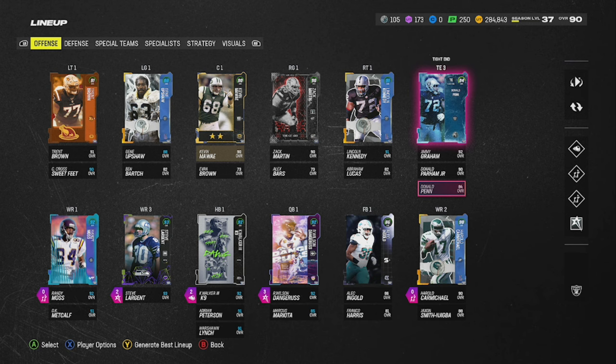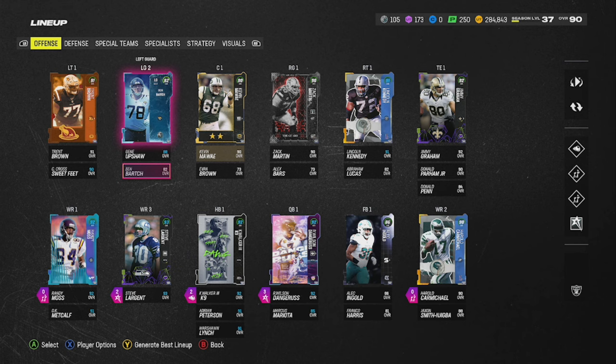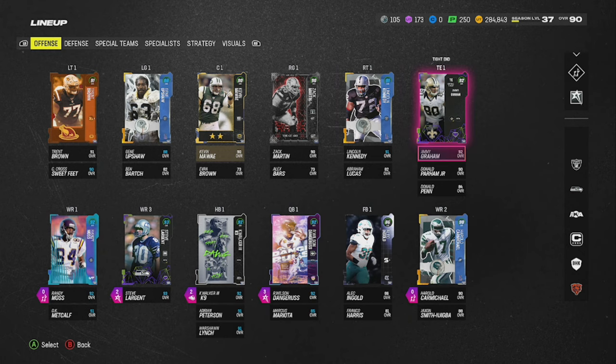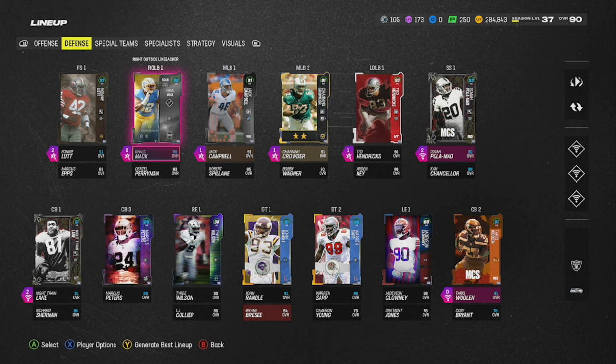He does count toward Zero Chill players — unlike the Tariq Woolen who didn't count toward harvest players, this Donald Penn does count. So throw him in your lineup. In my lineup I also have Ben Bartsch — he's a BND so I threw him in there. I'm still 25 out of 25, running 25 Raiders and 25 Seattle Seahawks right now.